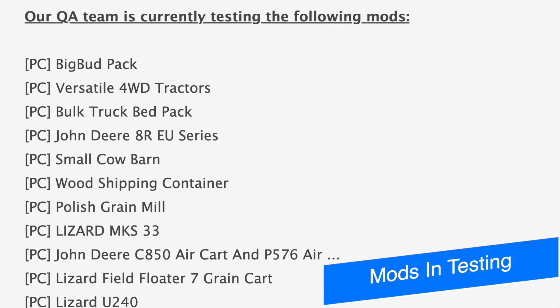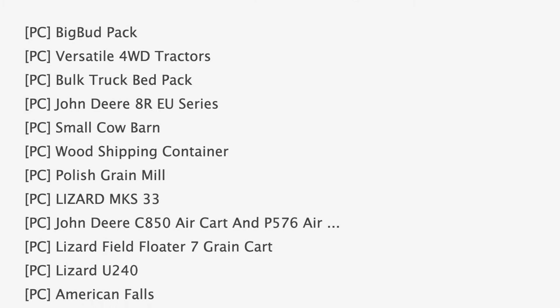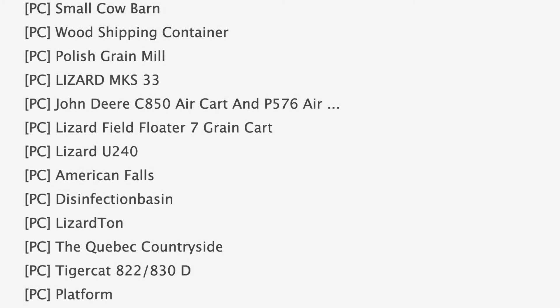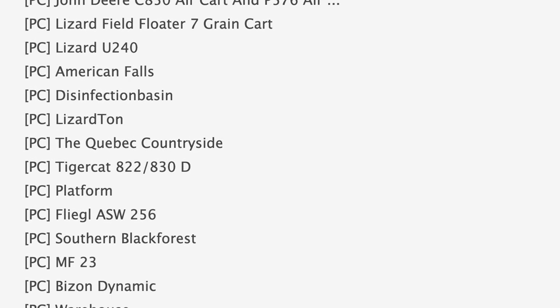Starting off with the mods in testing today, we've got 35 mods on the list — 31 of those are in stage 1 or PC testing, and 4 in stage 2 or console testing. Some notable mods on the PC list include the Big Bud pack, Versatile four-wheel drive tractors, and Bulk Truck Bed Pack. Also in PC testing is the Lizard Field Floater 7 grain cart.